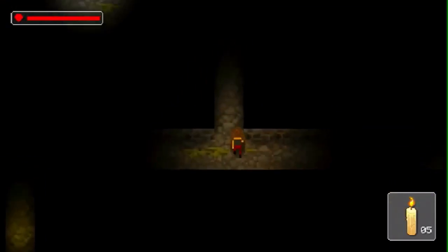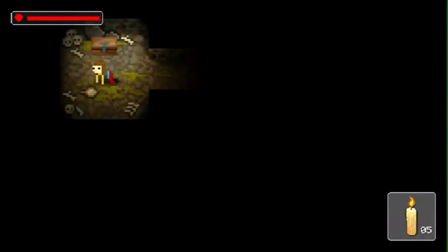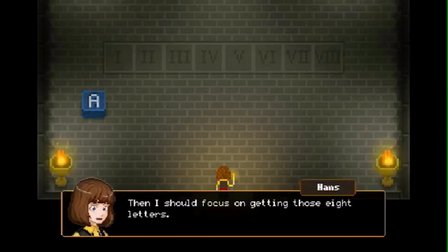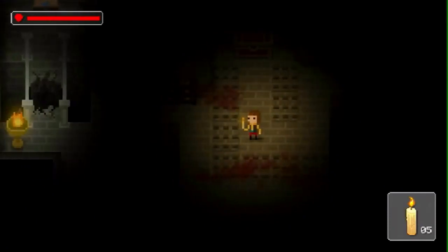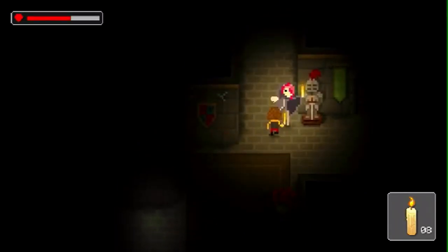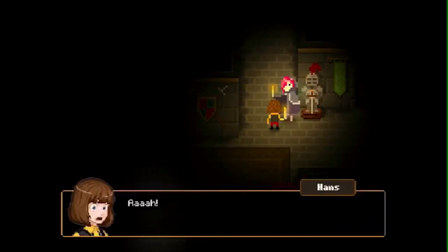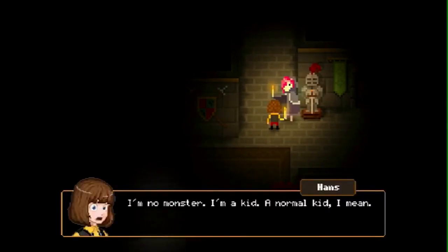If you survive that encounter, you'll make it to the castle. Right before you get there, you meet the Kobold — kind of a ghost — who tells you about Count Lucanor. He wants you to take over the estate, and if you can guess his name, he'll take you to meet the Count. You have to find letters; I'm guessing this affects the multiple endings the game has.